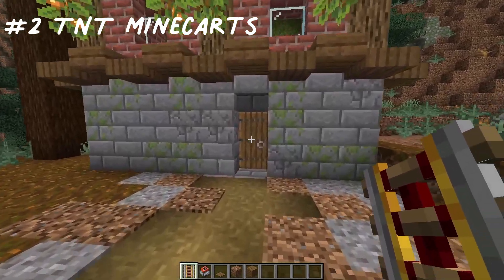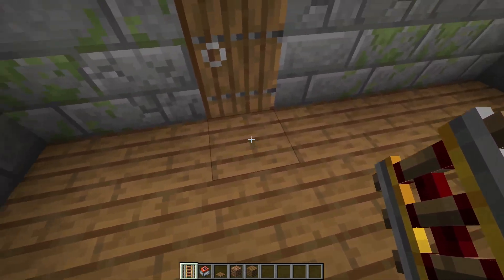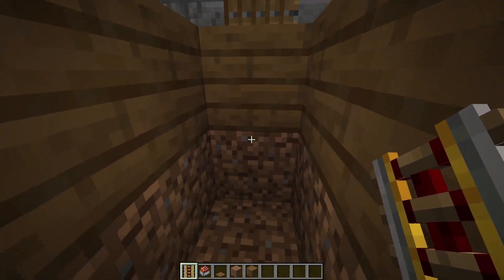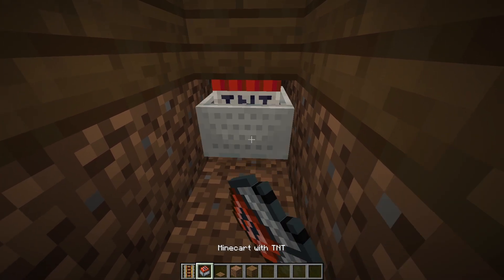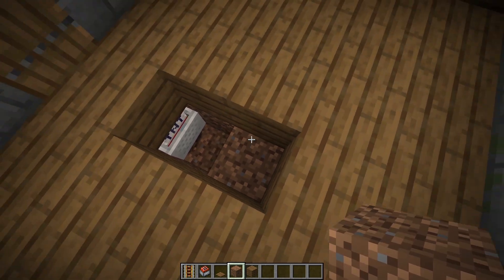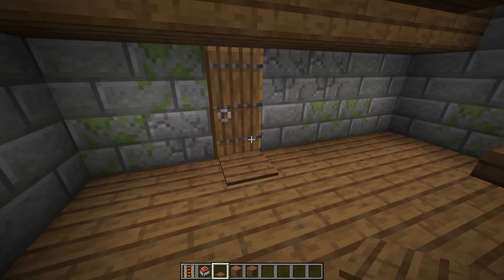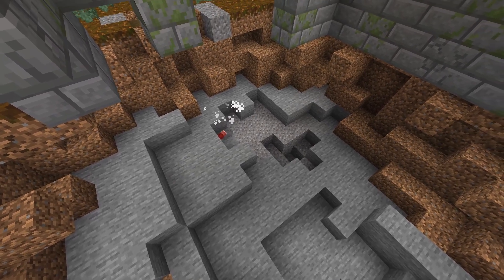This one's a little more evil. Go inside or outside their base and break two blocks in front of the door, then break two blocks down. Break the dirt underneath the block in front of the door and place a powered rail. Then place however many TNT minecarts you want. Leave a gap in front of the minecarts, fill in the rest, and place a pressure plate in front of the door. Once your friend comes back, they will be blown up along with their base.